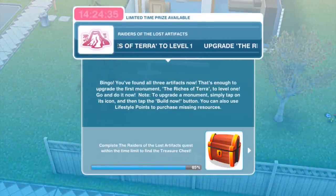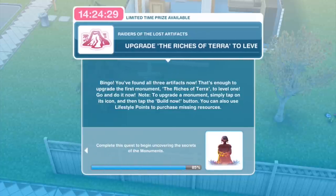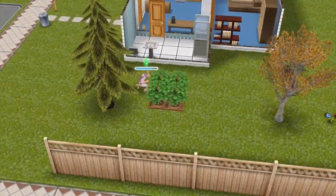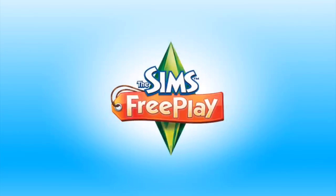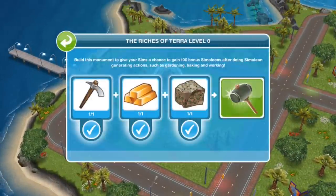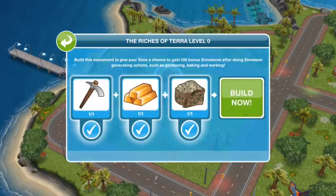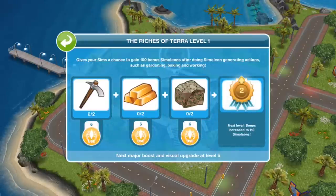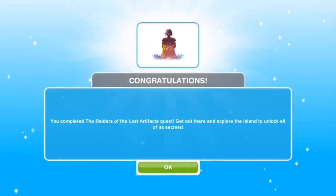Next: upgrade the Riches of Terror to level one. You've found all three artifacts - that's enough to upgrade the first monument, the Riches of Terror, to level one. Go and do it now. To upgrade a monument, simply tap on its icon and then tap the build now button. You can also use lifestyle points to purchase missing resources. Let's head on over to Mysterious Island. Here's the first monument - it's flashing. We've got ticks underneath the three items and we can now go ahead and build now. We've got it to level one. Task complete.